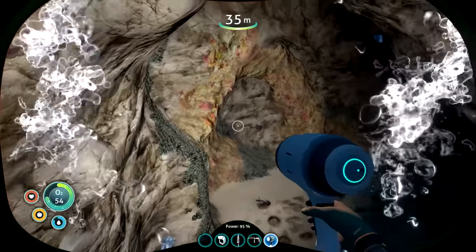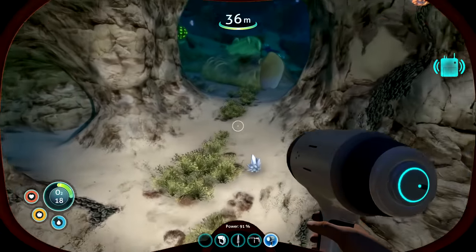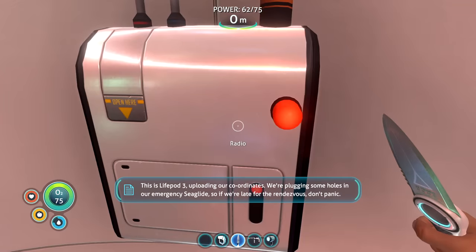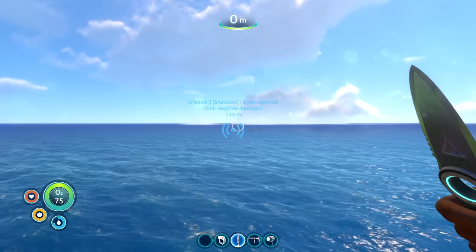Turns out it was a distress signal from another life pod that needs help, and I was going to go save them. They're only 700 meters away, which means I'm not alone on this alien planet. I started swimming in that direction and found some interesting fish, like this boomerang fish - that's the coolest thing ever.